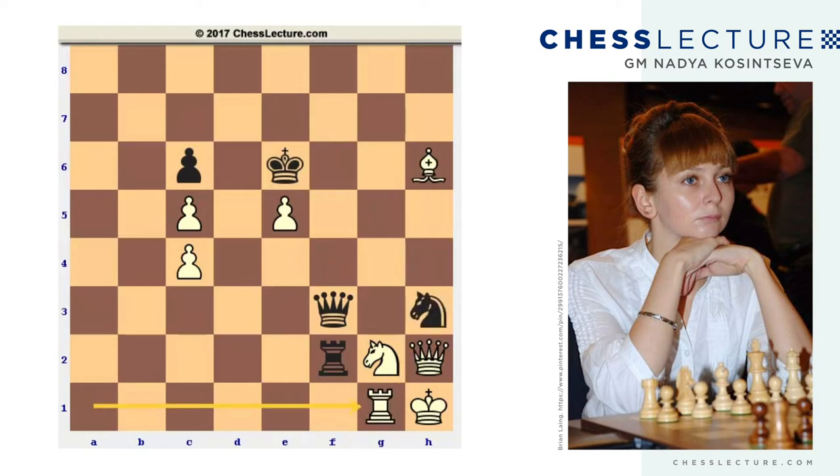Instead of knight takes on g1, let's try rook f1. Again, black attempts to checkmate the white king, but it does not work due to bishop e3. Again, the bishop controls important squares on the g1-a7 diagonal, there is no checkmate and white is safe.